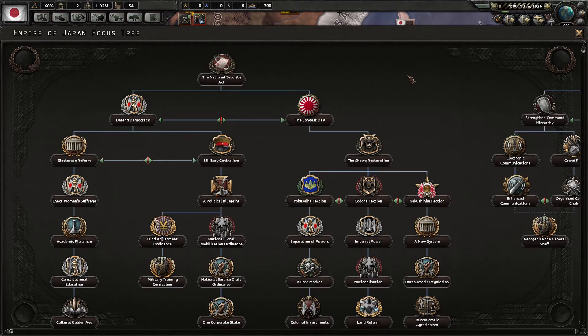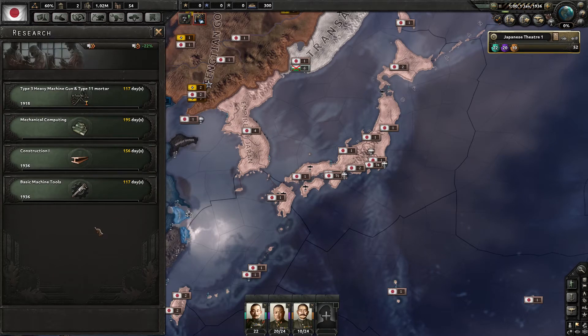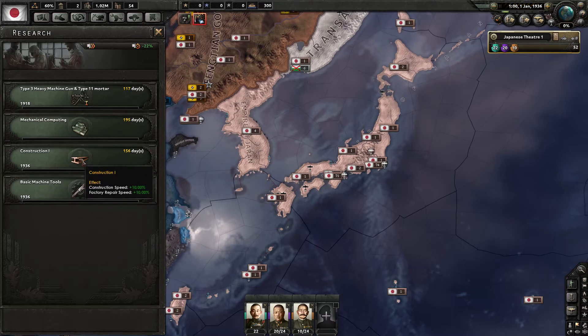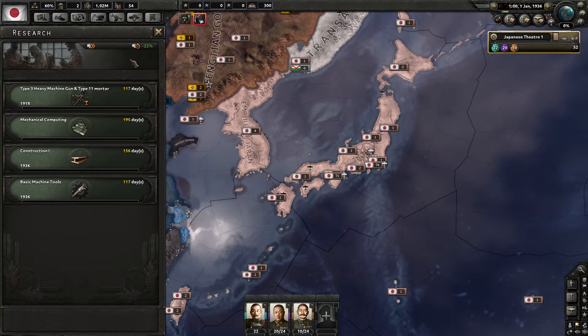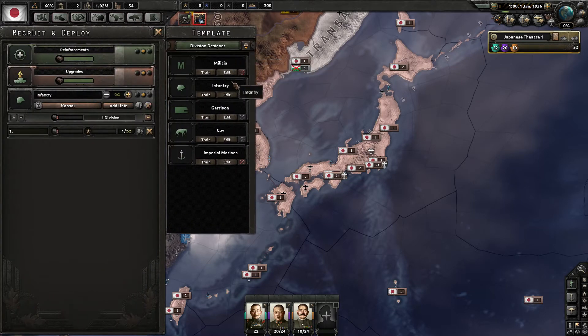Looking at our research, I already assigned it — the same research I've done before. I went basic machine tools, construction, mechanical computing, Type 3 heavy machine guns, and Type 11 mortars. I did rename the units into something in English.